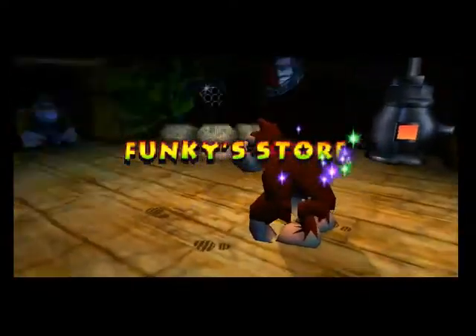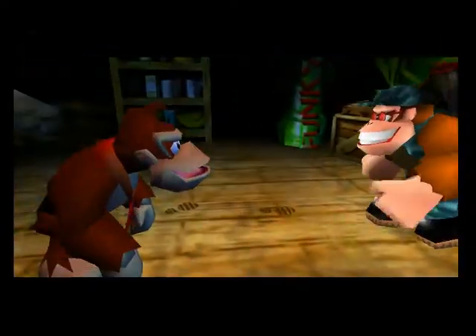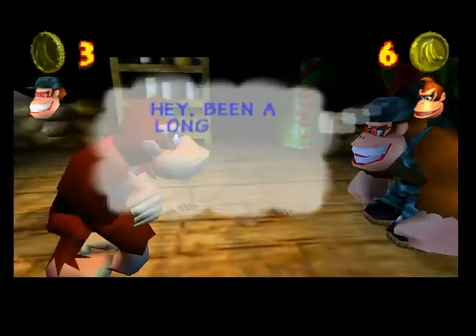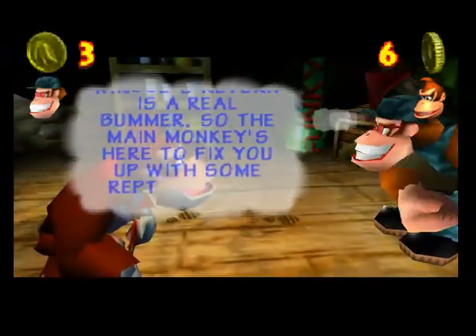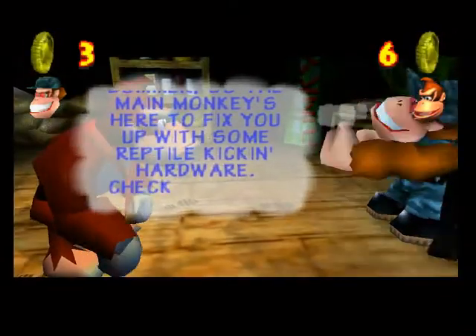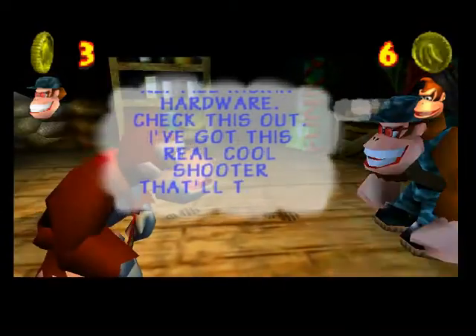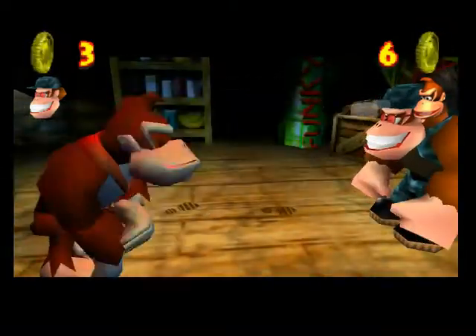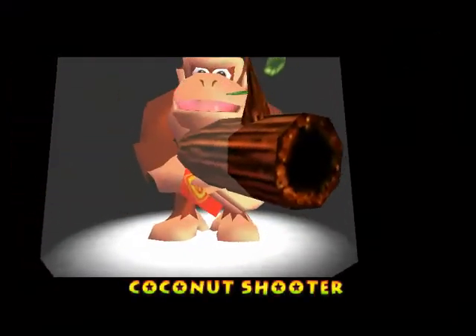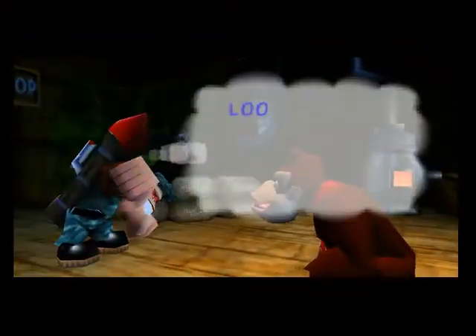Let's go into the armory here. Funky store — what's up, man? That is a big missile. Is that what we get? It's been a long time. So what do you got for me? All the sound effects and stuff. Three coins — we got a deal. There you go. And we get the coconut shooter. Hell yeah, I love having a gun.